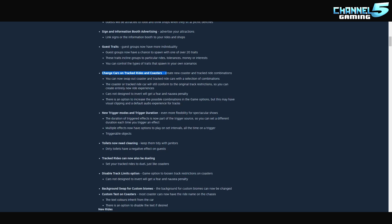You can control the types of traits that spawn in your own scenarios. Change cars on track rides and coasters - this is really cool and adds a lot of longevity to the coaster spotlights. Create new coaster and tracked ride combinations by swapping cars; they conform to the original track restrictions so you can create entirely new ride experiences. Cars not designed to invert will get fear and nausea penalties. There's also an option to increase possible combinations in game options, but it may cause visual clipping.